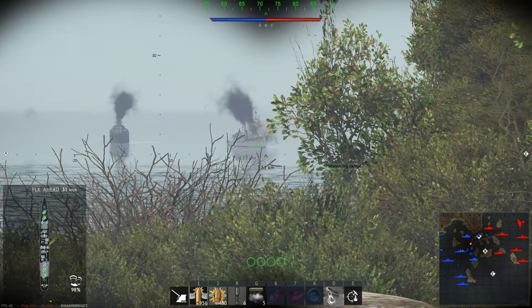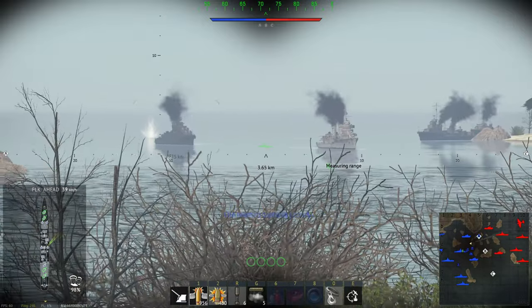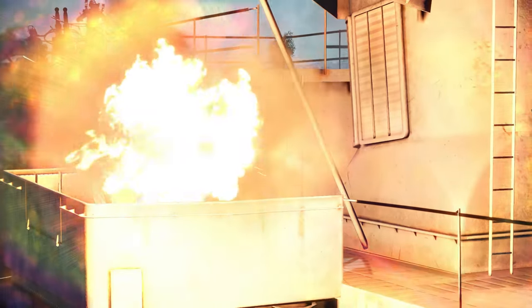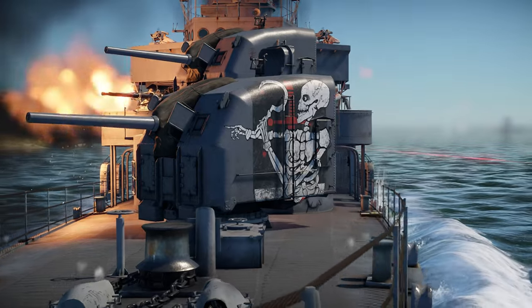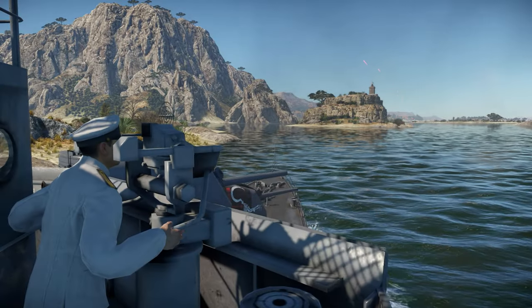Approach the enemy under cover, separate from the main fleet, positioned so that all enemies are on one side. Select a target based on the highest threat to your ship — in this case a Sumner, as it has 20% more firepower than the Fletcher. Note you should never attack the lead ship in a formation as this will attract attention. Once you have a comfortable firing solution, it's time to let loose.